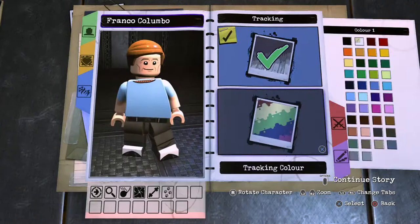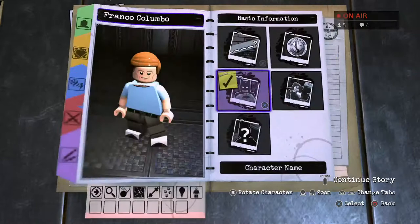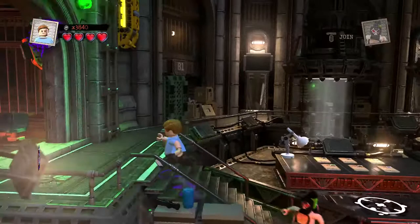Basic information — neutral character, wouldn't join any of these guys. And there we have Franco Columbo. Showing off the abilities, and then we move along.